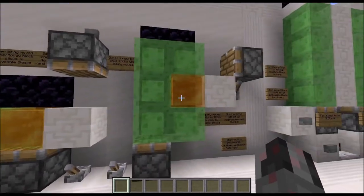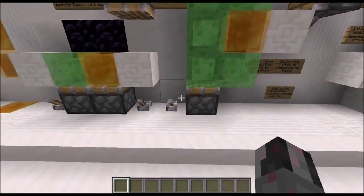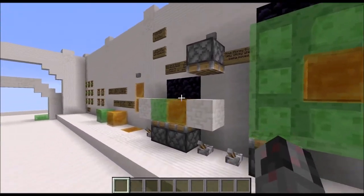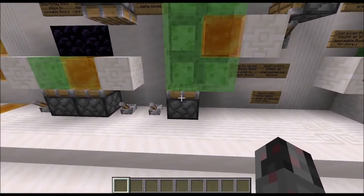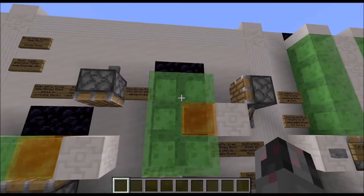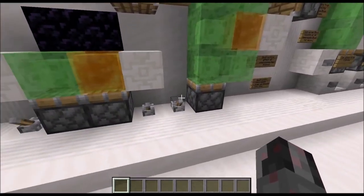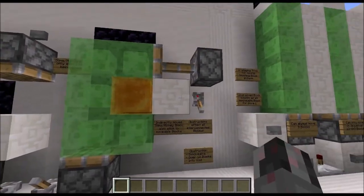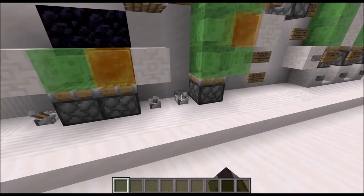If you want to move honey blocks with slime blocks or vice versa, you will need some kind of interlocking structure. What you can also see is that this movement can be indirect — this honey block has no direct connection to the sticky piston but is only moved through the slime construct. There can also be normal blocks in between; it doesn't matter. As soon as you are moving one block, it will move the connected blocks with it.